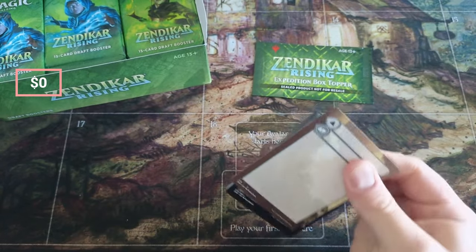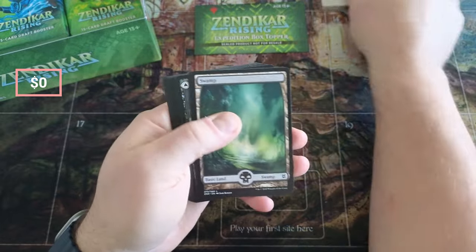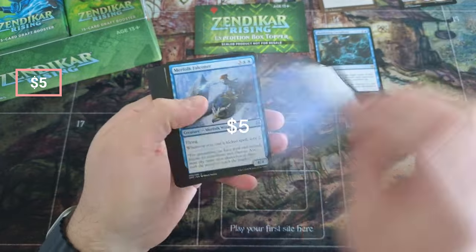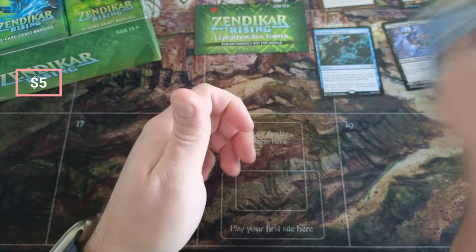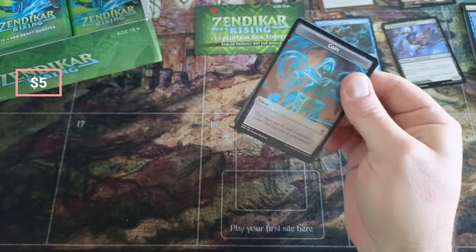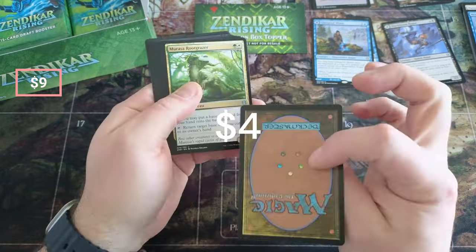There are a lot of positive things in here in general. Even that Seagate Restoration I pulled in the last video — that thing was worth $41, I sold that. Malachar Rebirth, Cacophony Rogue — there was just a lot of value in there. I'm only going to do one box today; I felt like two boxes was a lot. I think one box at a time is probably the right amount. Last pull: five dollar card.